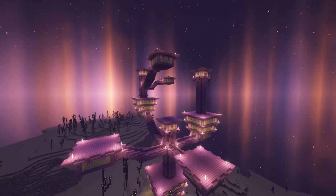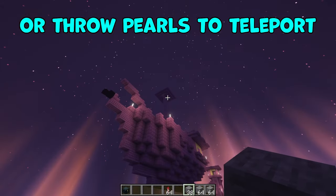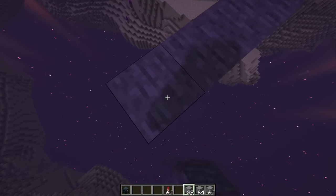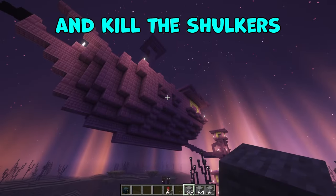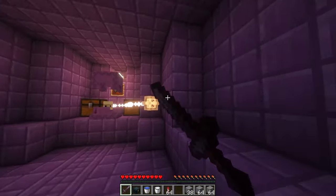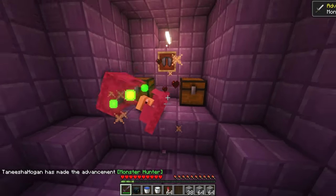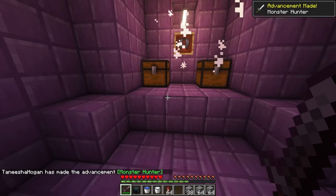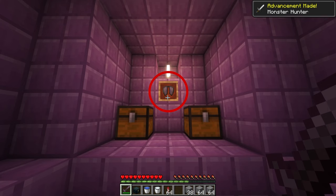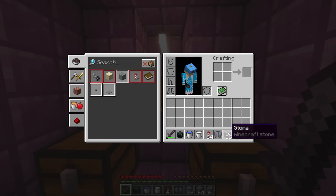The only building that actually contains an elytra is the one with an end ship that looks like this. When I came across the first city, sadly it didn't have a ship, so I had to keep bridging out or throwing pearls to teleport until I found a building with a ship. Once you have found an end ship, build up to get inside and kill the shulkers. Be careful because if you get hit by one, they will send you levitating — that's why slow falling potions or a water bucket are good to have on hand. If the shulkers drop any shulker shells, hold on to those as you can use them to make shulker boxes. The elytra will be located in an item frame at the front. Just pop it out and there you go — you now have your first elytra.